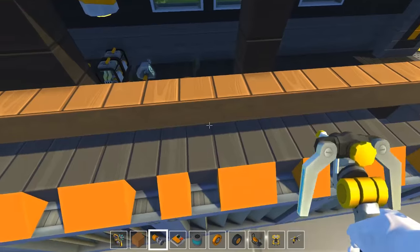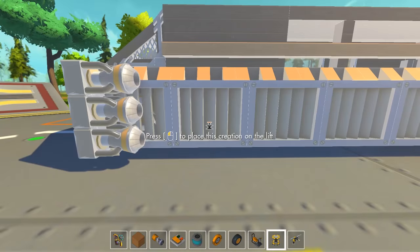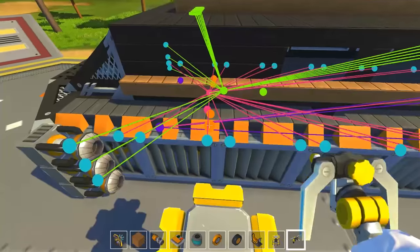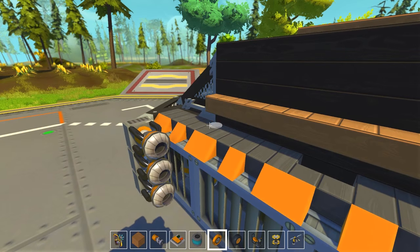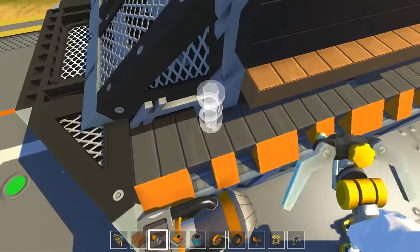I'm getting this weird parallax with the dots, and I'm having trouble finding the thrusters as a result. I'm going to have to change how our setup is a little bit. Oh, that looks great! It looks good!